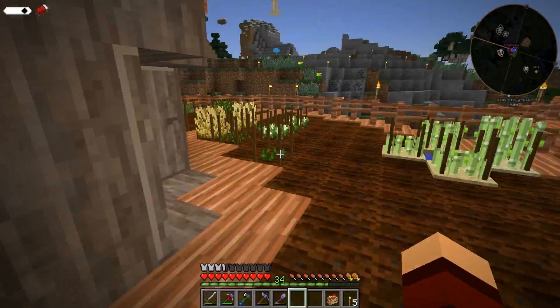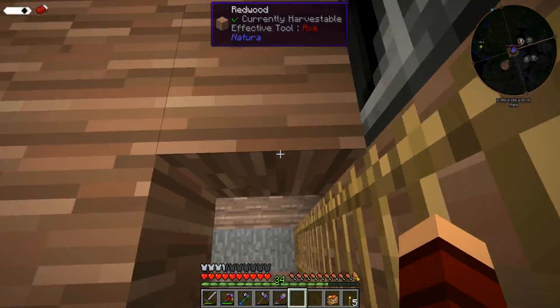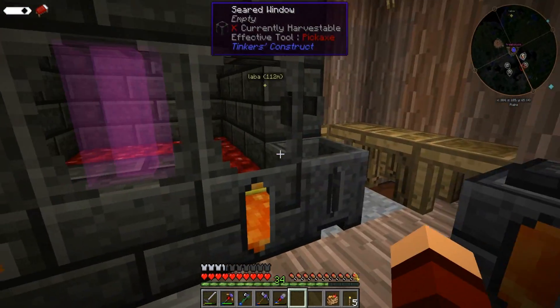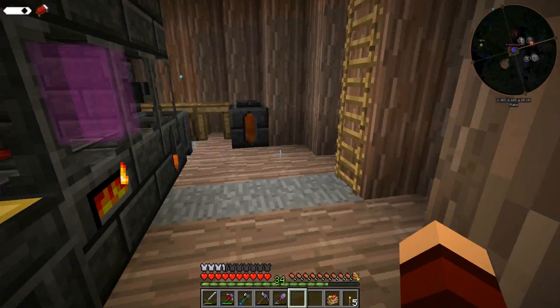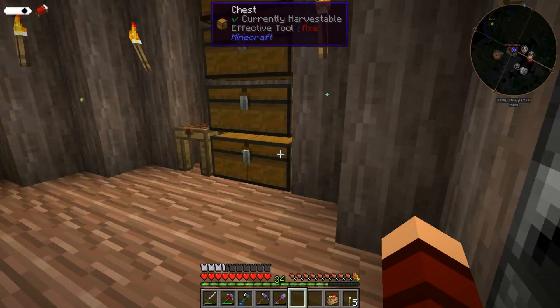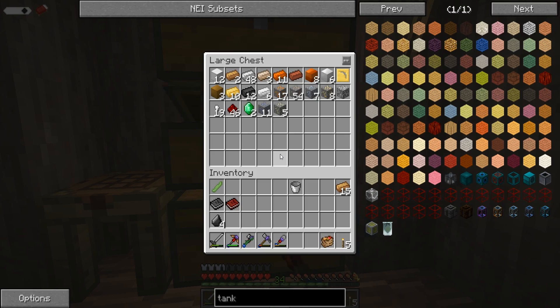I went down and started mining, went down to level 12 just to look around, and ended up running into a bunch of silverfish which was actually super handy. As you can see I have 34 levels, and I got some Protection 2 boots that dropped. I did get our pickaxe up to redstone mining level — it's still bronze but at redstone level, so I was able to get gold and redstone.